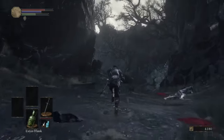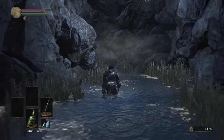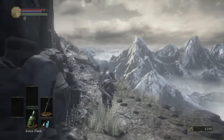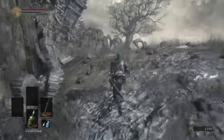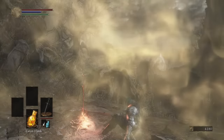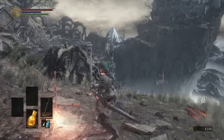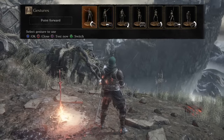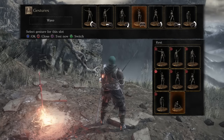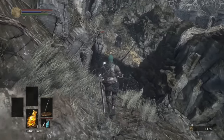Once you kill him, you'll get a Titanite Scale, which is useful for upgrading boss weapons. Continuing through the tutorial, there's a bonfire just ahead — our first bonfire of the game — and you'll get a gesture here. On PS4, to use a gesture, touch the left part of the touchpad. In the gesture menu, press Triangle to swap gestures out for ones you want.